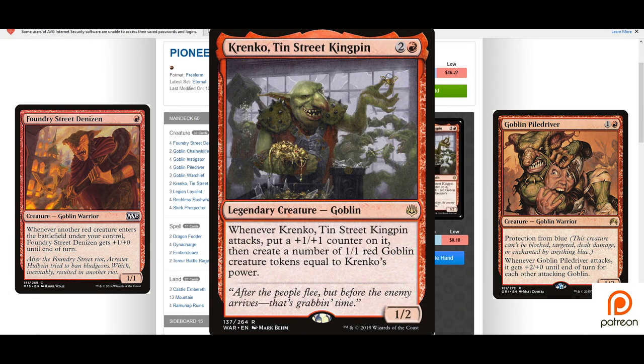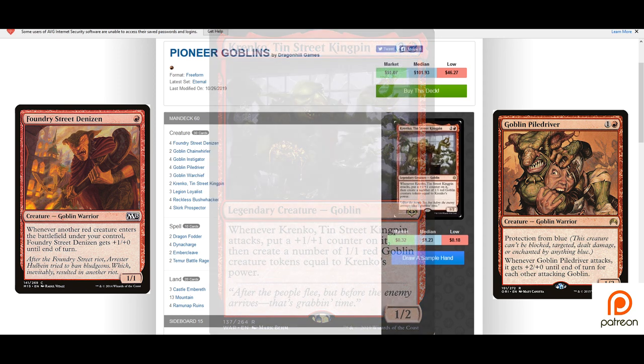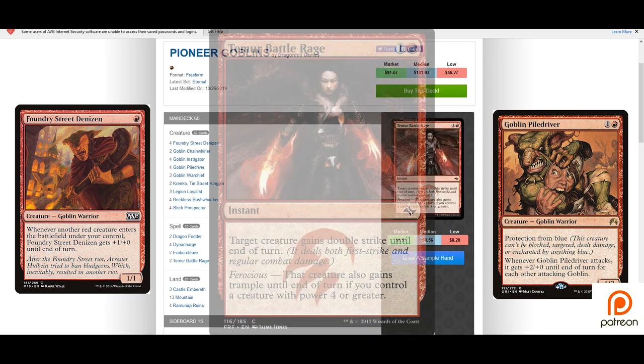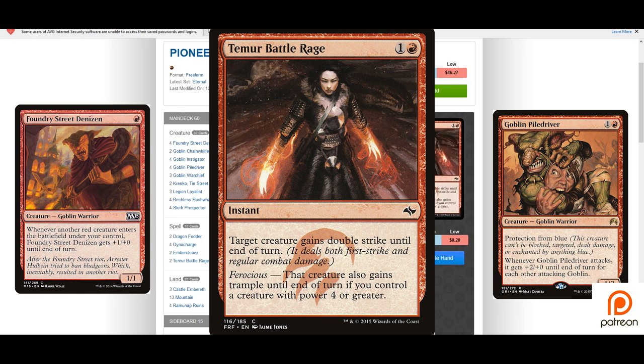Krenko, Tin Street Kingpin helps keep our board full of goblins and can be especially nasty if you flash equip an Ember Cleave to him with his trigger on the stack. Speaking of Ember Cleave, this card is a perfect fit for this deck. We're going to be swinging with a lot of goblins, so more often than not you'll be paying just two red mana to flash equip it. Sticking it to a buffed up Foundry Street Denizen or Goblin Pile Driver will usually mean GG for your opponent.